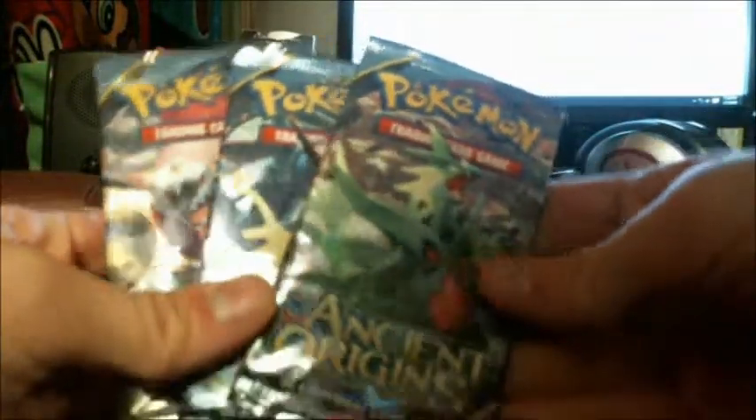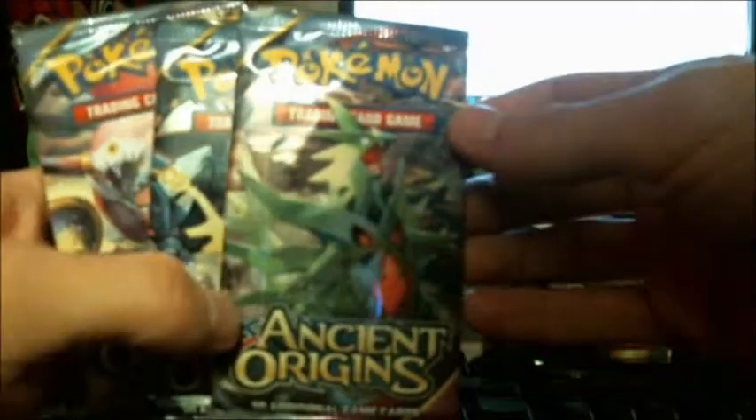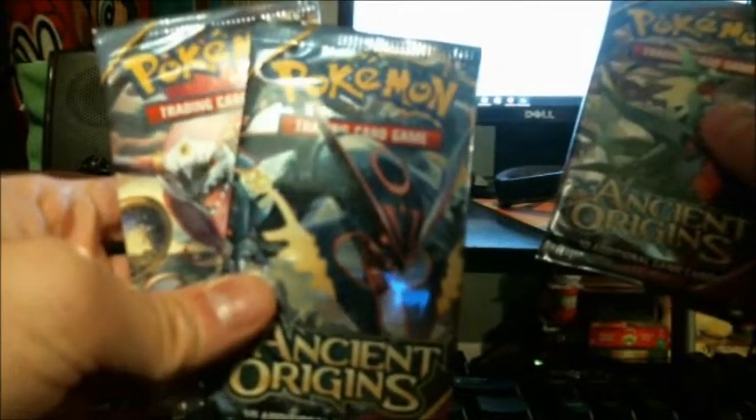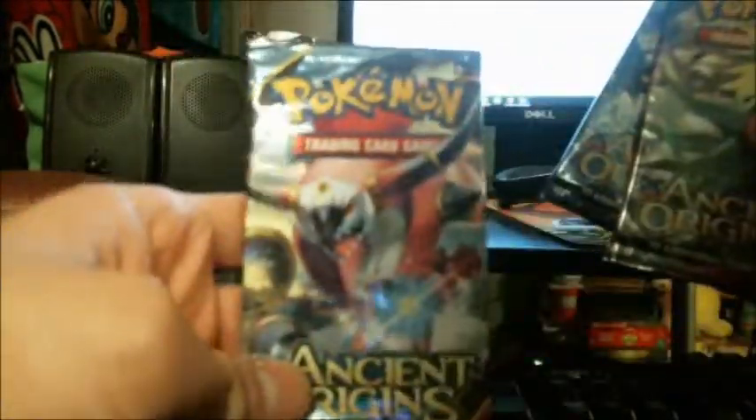Now for the 3 booster packs. I think that is a Mega... That's Tyranitar from Generation 2. That's a Mega Rayquaza, and I don't know who that one is — I only know the older Pokemon. I'll open this pack first. 10 cards inside; I remember the older packs containing 11.